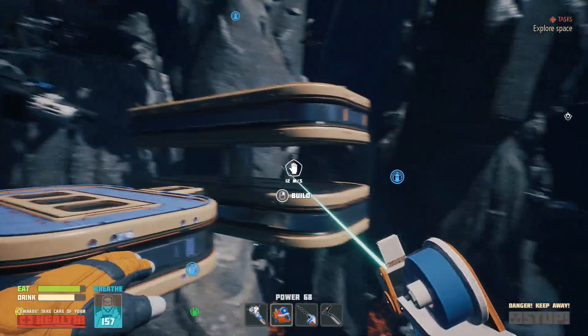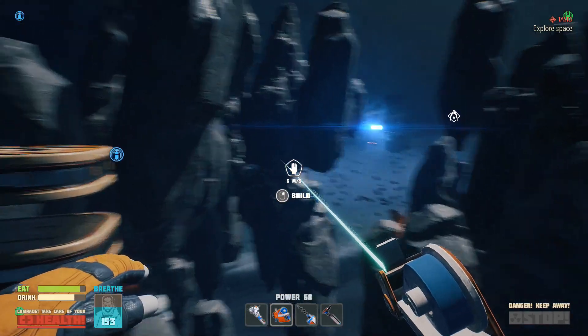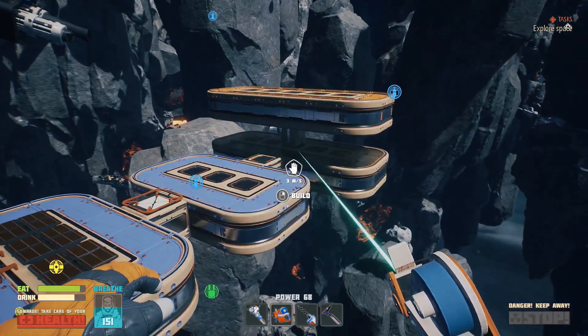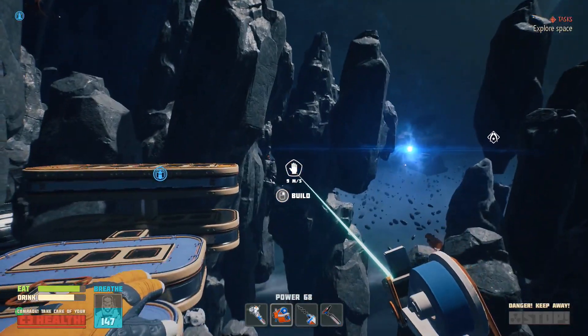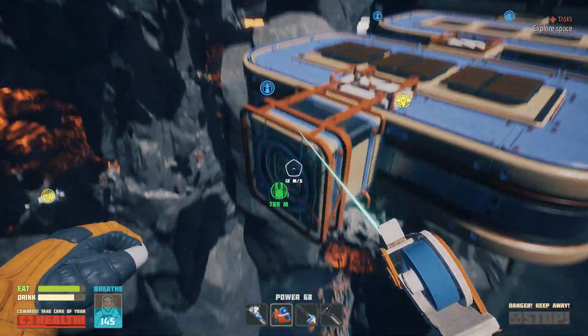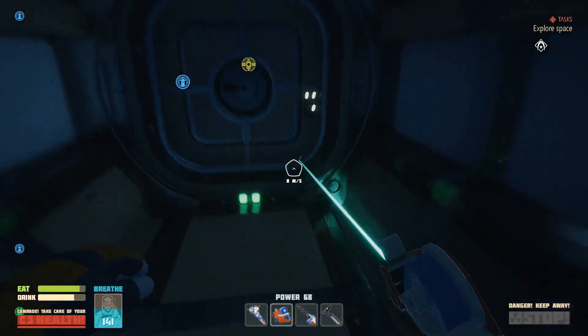I don't know if that's going to do anything for us. I wanted to build it vertically just to see if from a distance we would notice it that much more. I don't think it's going to do much — when you get far away it's still going to look like a tiny structure. But that's all right, so we're going to go ahead and come on inside.